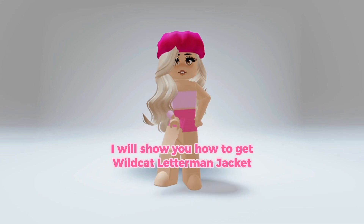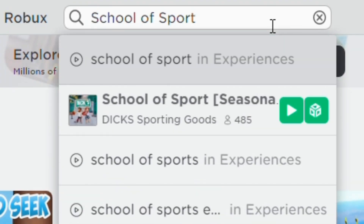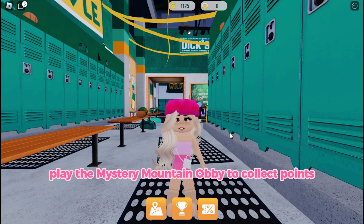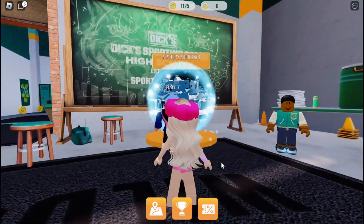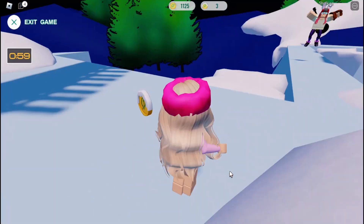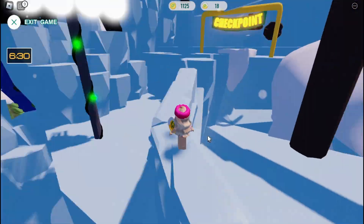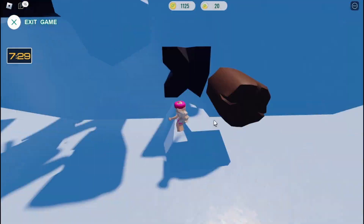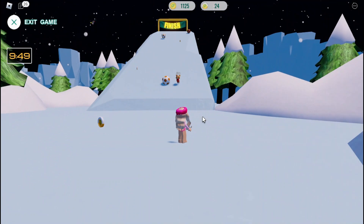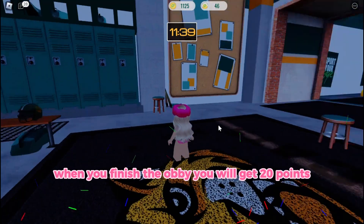Hi guys, I will show you how to get the Wildcat Letterman Jacket. To get the jacket you have to grind 400 snow points. Play the Mystery Mountain Obby to collect points. When you finish the obby you will get 20 points.